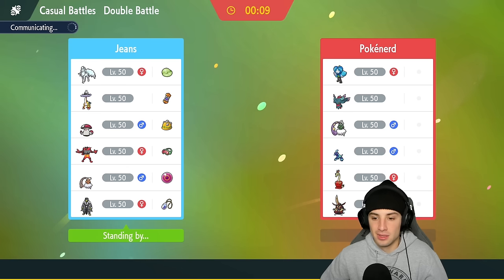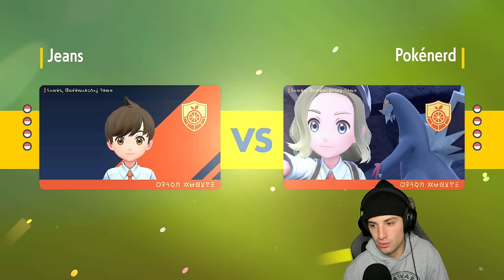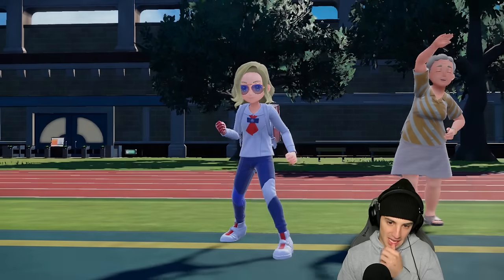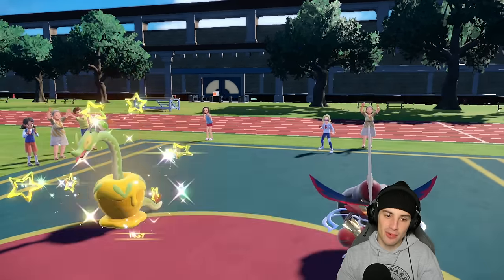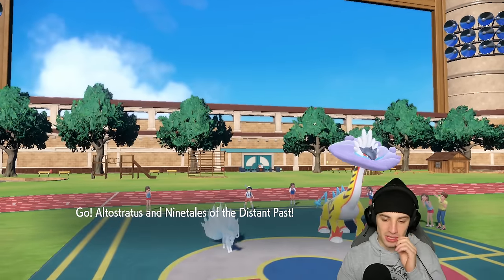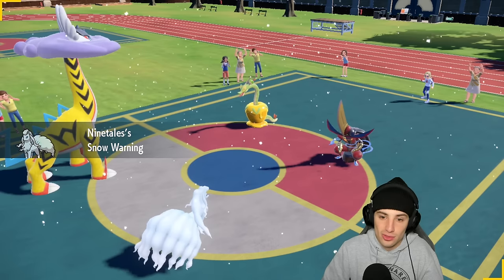Showcasing Raging Bolt in the Regulation F format — I hope they bring Hydrapple. I really hope they don't bring that legendary turtle because it is just too strong. That's a Stellar Tera type which is pretty cool. And it's going to be Hydrapple and King Gambit — something we love, because number one I'm four times super effective on the Hydrapple, and two Hydrapple is a cool new Pokemon.